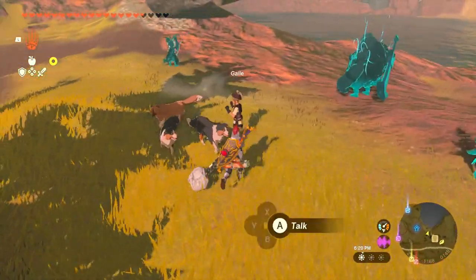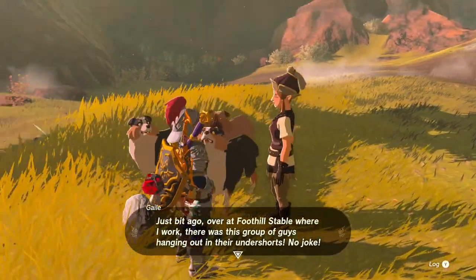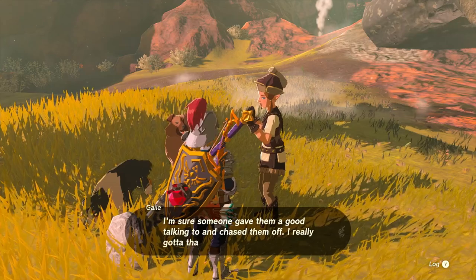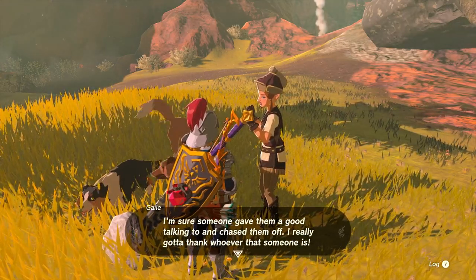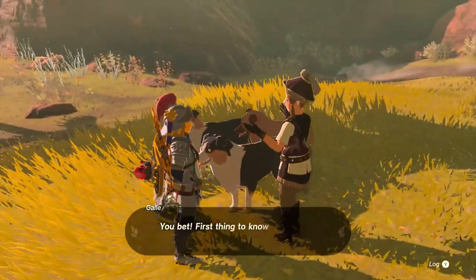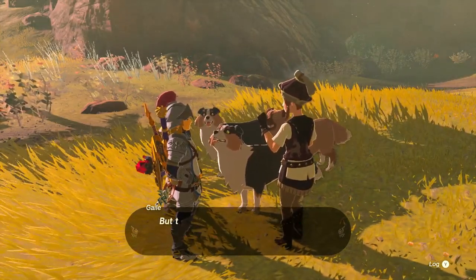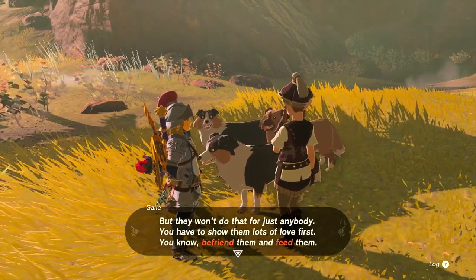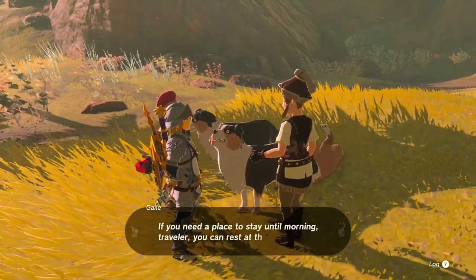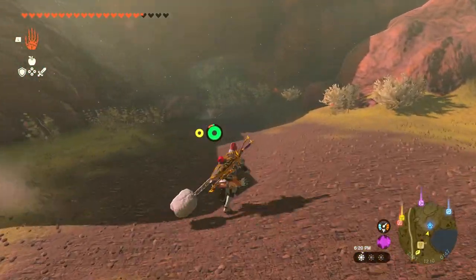Talking to a nearby character: 'Just a bit ago over at Foothill Stable where I work, there was a group of guys hanging out in their undershorts — good news, they're all gone now. First thing to know is dogs are the cutest, but they also have an amazing ability leading to treasure. You need to befriend them and feed them.' So that confirms I need to feed them — but that was a lot of food for them not to give me anything.